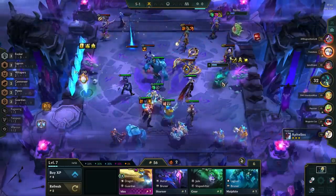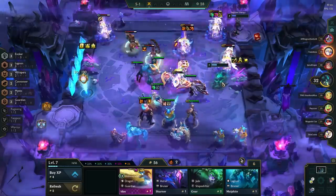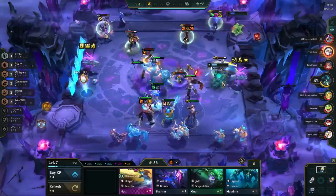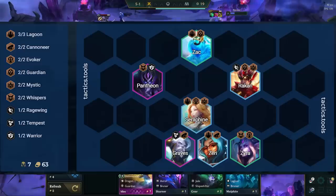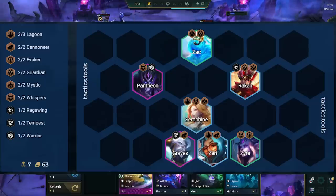This is a slow roll comp, meaning we're rolling down to 50 gold every single turn for 3-star units. We will be slow rolling at level 7 with this board. Here we're running Seraphine as our main carry, Zarya and Graves as our secondary carries, Zyra to give us Evokers, Pantheon to be a tank and to give us Whispers, Rakan to give us Mystics, and Zac to give us Lagoon and Guardians.